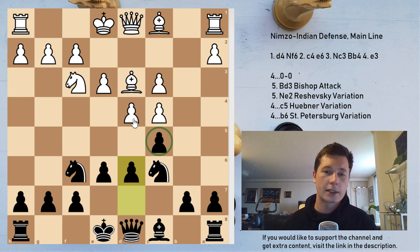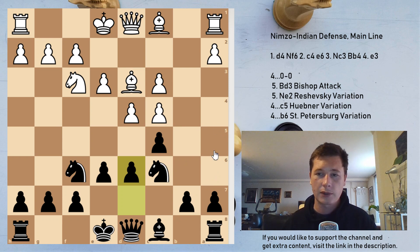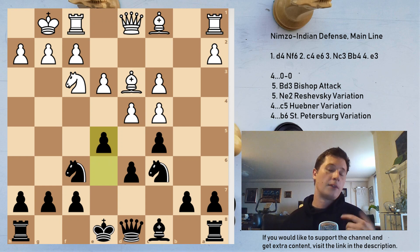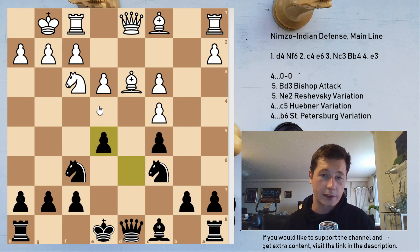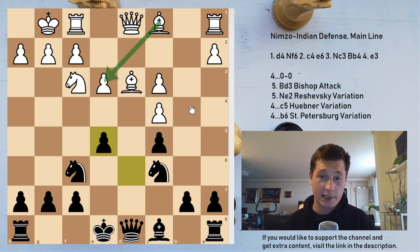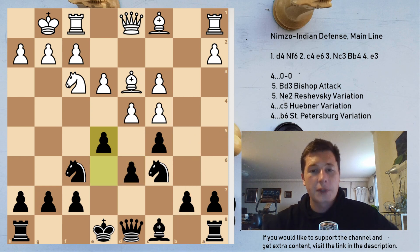After d6, defending the pawn — if white ever takes, it's just horrendous. Something like Na5, b6, Be6, Ba6 and the c4 pawn is falling. So after d6, white is never going to take. White just castles, and now the second part of your plan: e5. Once again, white cannot take. You have a sort of Morphy bind in this position, playing against the bishops. If e4 happens, the light-squared bishop is dead. If it doesn't happen, the dark-squared bishop is dead. After b6, Be6, Na5 — black is strategically winning.